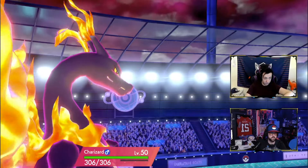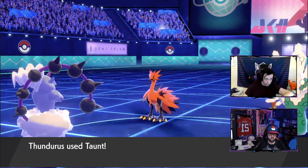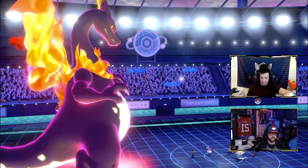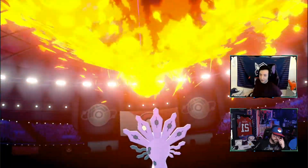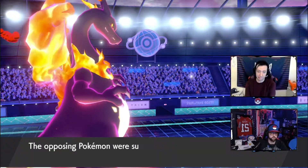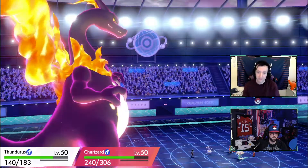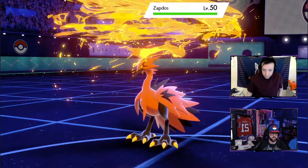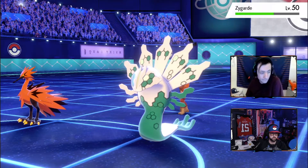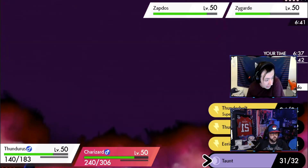They tried to use Coaching on Zamazenta but we got him. Now Wildfire Zygarde is going to be really good. I'm just going to slowly keep damaging. I'm guessing he Coiled — nope, Thousand Arrows immediately. Awesome, that didn't do anything. Now the Wildfire chip is ticking.